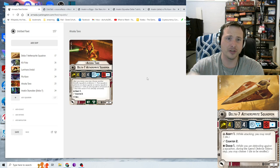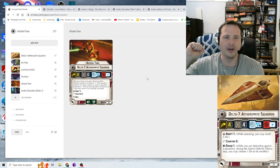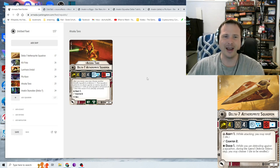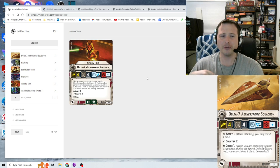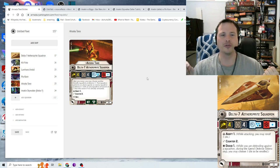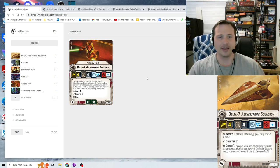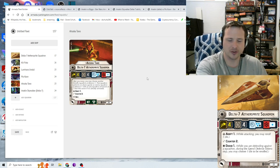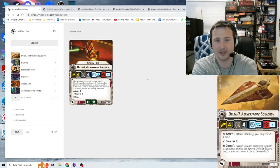Now Ahsoka Tano — bullet point, unique, has an officer version, same squadron stats, 23 points, Brace and Scatter. They have Adept 1, Counter 2, and interestingly Grit as an additional keyword. Their card effect: after you move, you may choose another friendly squadron at distance 1. That squadron performs an attack against an enemy squadron at distance 1, with an anti-squadron armament of two blue dice, even if it's already activated.